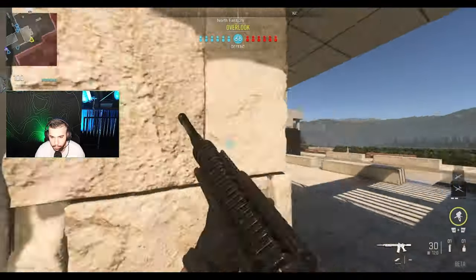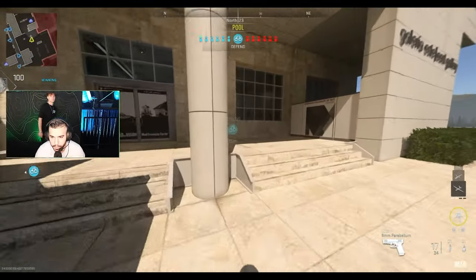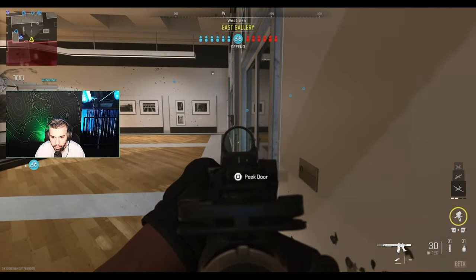If you dolphin dive around a corner, you can't aim right away — that's the problem with these movements. They limit you so you can't abuse them. I gotta be careful here.